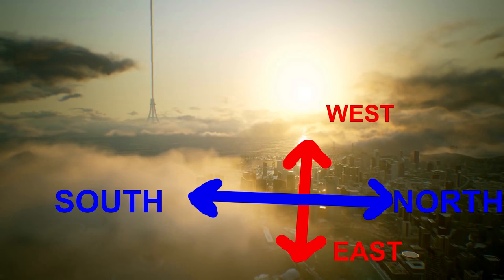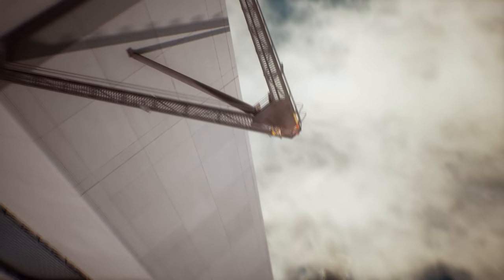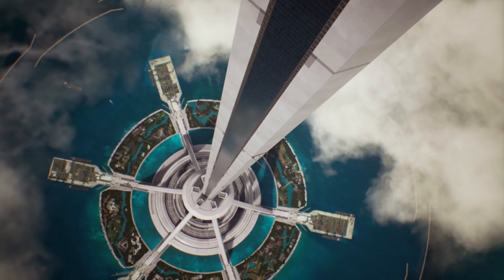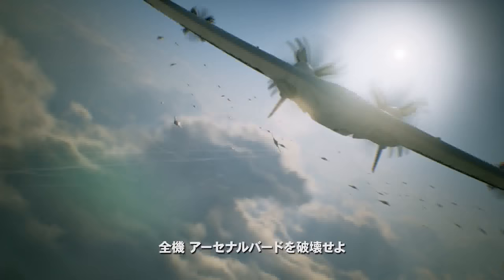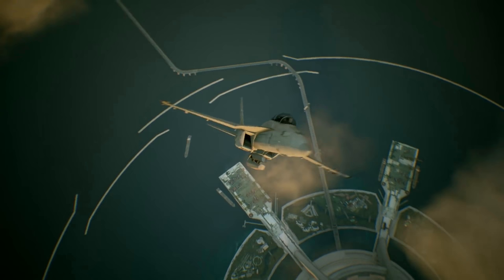Now, I noticed something different about the elevator by comparing the two trailers. In the first trailer, the elevator is standing by itself with surrounding structures that include some ports. In the second version of the trailer, however, I noticed that there are some bridges that connect the elevator to the unknown city.